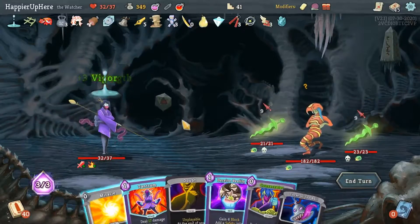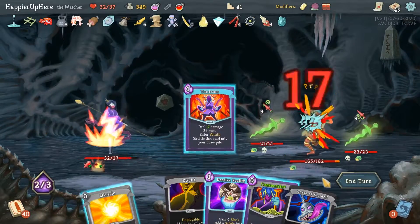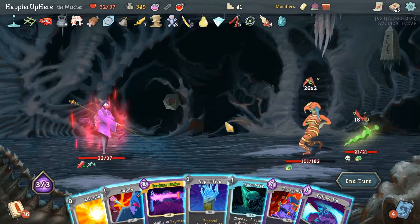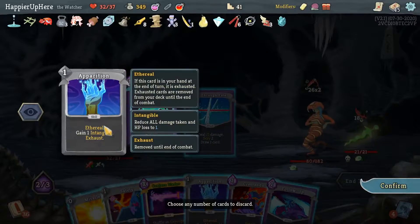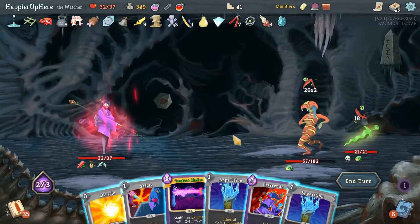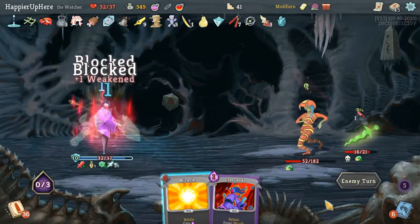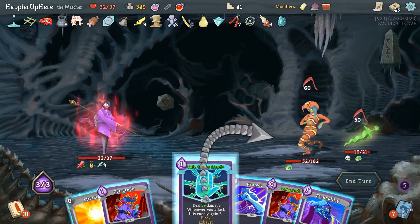Tantrum is a pretty good start. The Consecrate will deal enough damage to kill the minions I think. Let's do Tantrum, then Consecrate, and do the Severity. Unfortunately I'll be weakened next turn. I should be able to kill here - or I can play the Apparition. Let's do Discovery for a Cut Through Fate. Carve Reality would have been a good option too. Another Apparition is probably unnecessary - actually why not? Then Follow-Up. Oh no, I forgot - I can't just play the Apparitions, I also need to get some block. Let me do just one Apparition and then Safety.